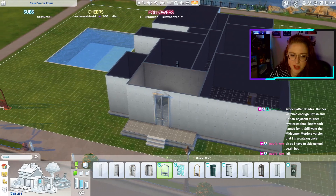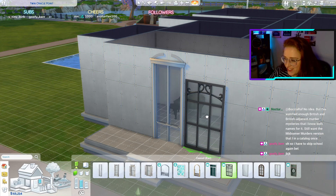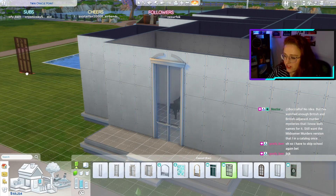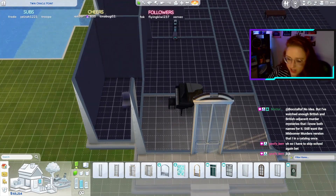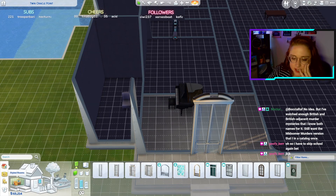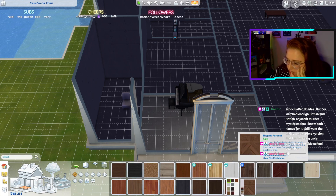You'd have to skip school again for me to finish building this. Oh my god, guys — I don't even know what to do, there's just so much possibility. Let's choose some flooring for the entranceway — elegant parquet.